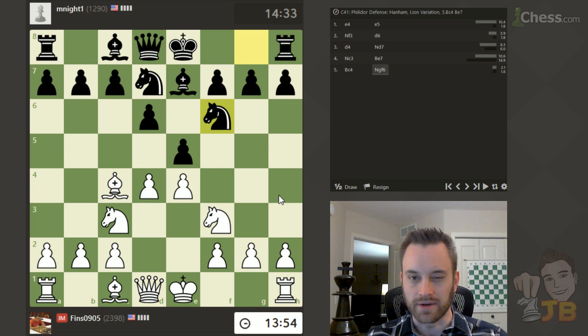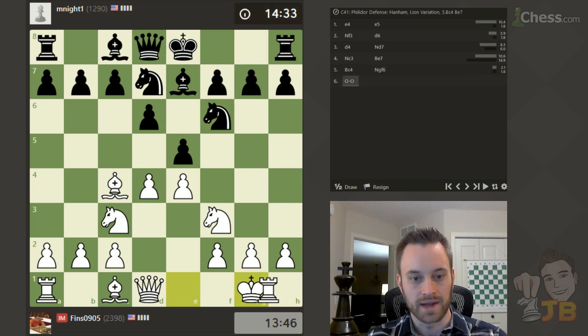It worked out in that game, but black can play king g8. And when the knight comes into e6, queen e8 followed by queen g6 — it's known to be good for black. So I'm just going to castle here.